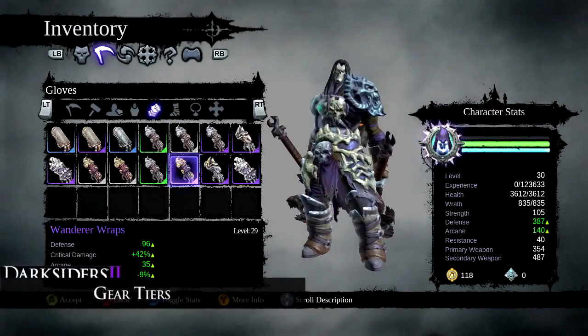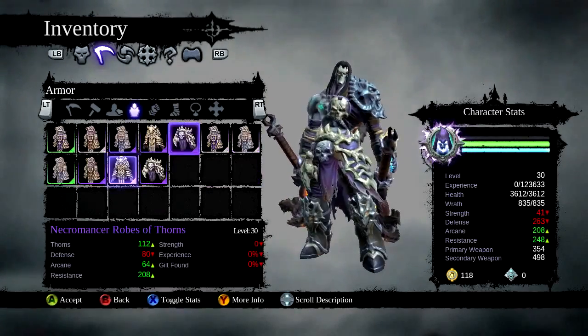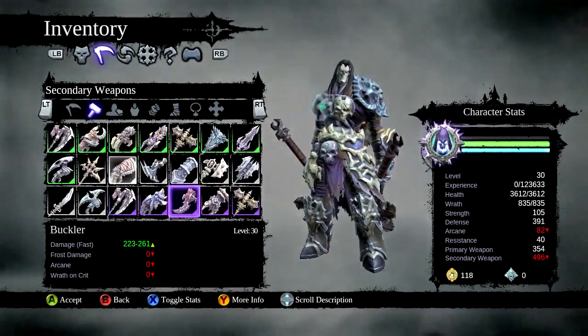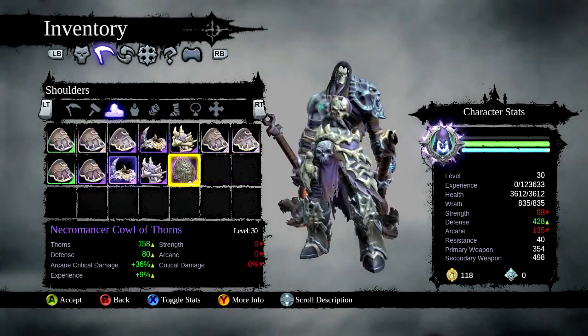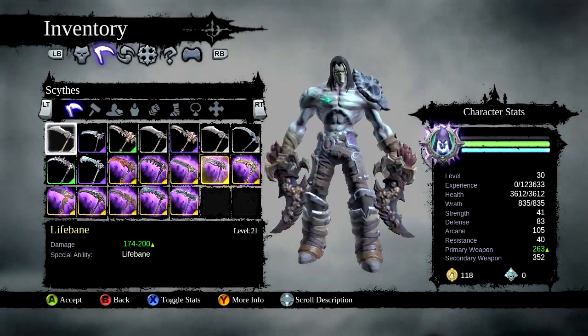All gear falls into one of six categorical tiers. From lowest to highest, the tiers are Common, Uncommon, Rare, Elite, Possessed, and Legendary. Common gear has a white font in the menus, Uncommon gear has green, Rare gear has a blue font, and Elite gear has purple. Possessed and Legendary gear both share a similar yellowish hue, but they function quite differently from one another.